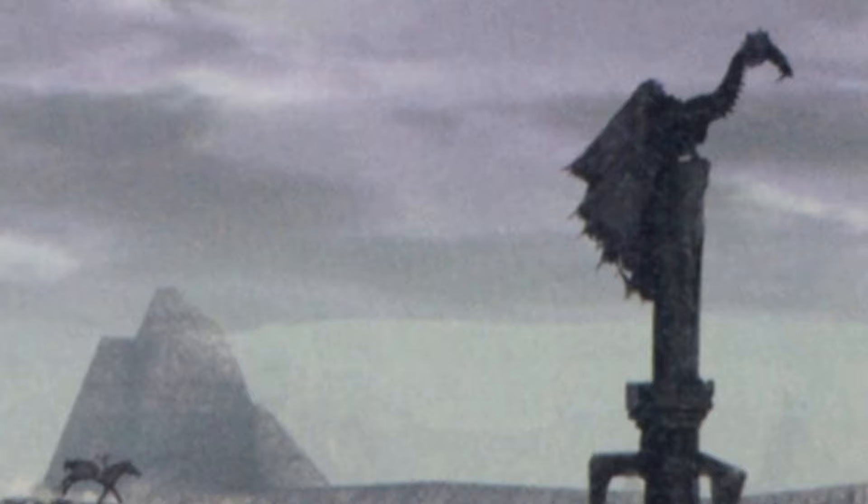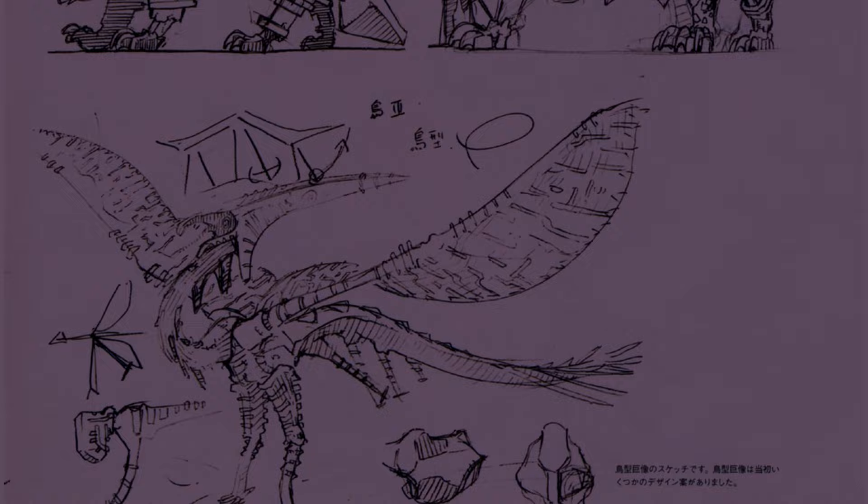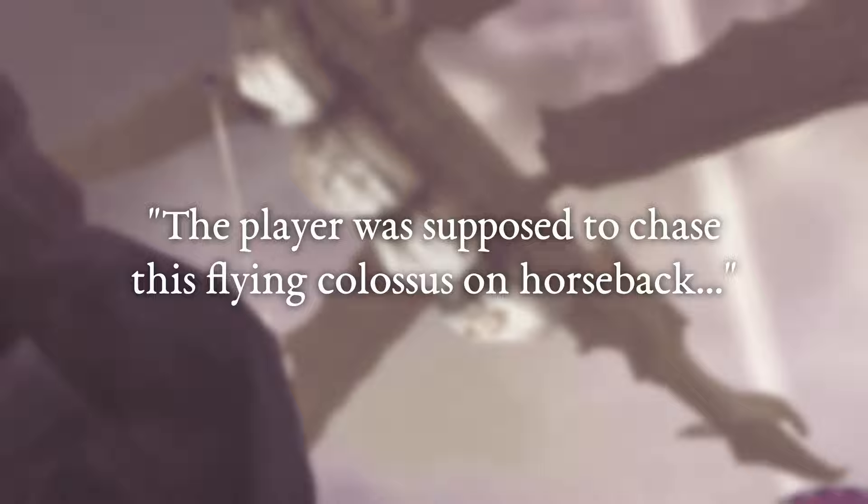According to the artbook, when battling Rock, we would have to shoot it down with a bow, similar to Phalanx. In an interview, Fumito Ueda states the player was supposed to chase this flying colossus on horseback and shoot it down. He stated that Rock was cut due to issues with collision detection — you can see this in action in footage where Rock clips through Wanda and the ground below as it dives down to attack.